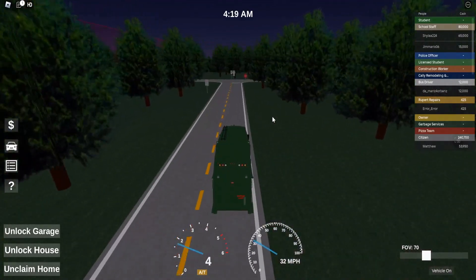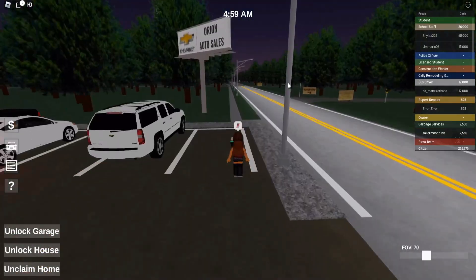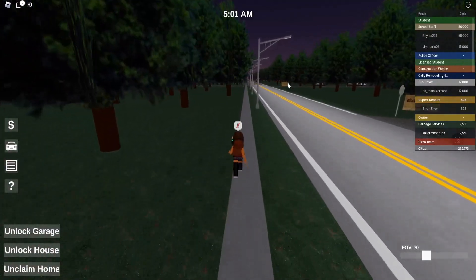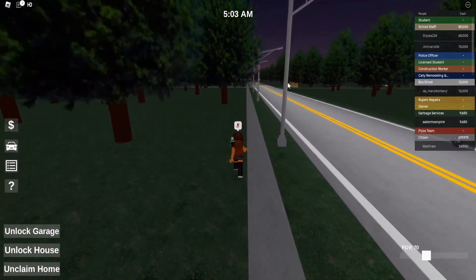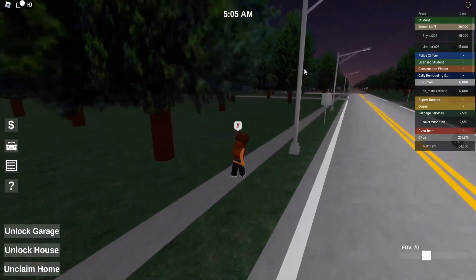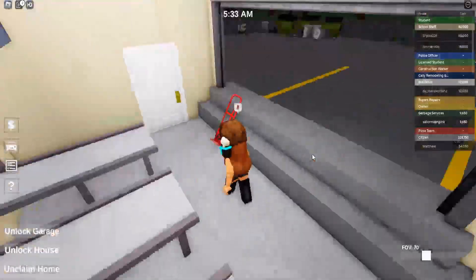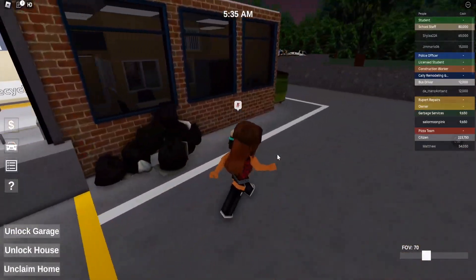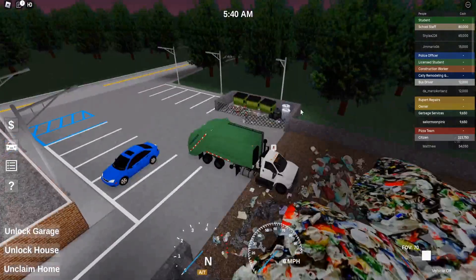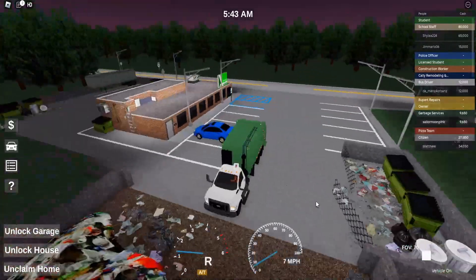So I'm gonna go spawn at the garbage services and take this truck with me because these things are valuable. I spawned all the way at the spawn area, so now I have to run back to claim my garbage truck before it respawns. Okay, it hasn't — we're safe. I have no idea how a garbage truck just appeared like that, but we're going to the neighborhoods to see if this actually works.